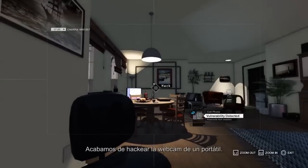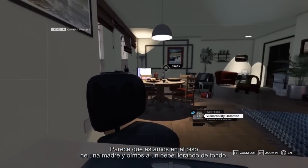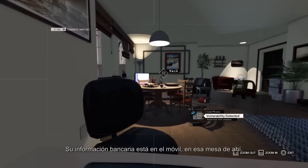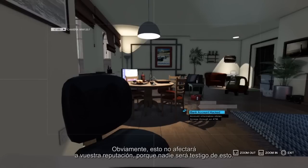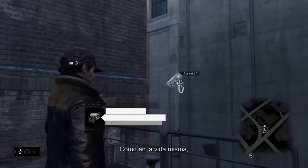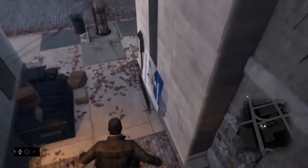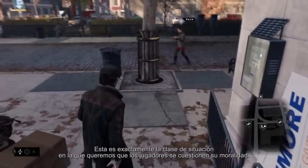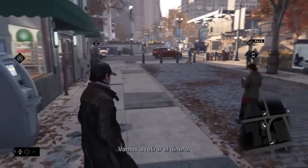We just hacked into the webcam of a laptop. It seems that we're in the apartment of a mother, and we can hear her baby crying in the background. Her bank information is in her mobile phone sitting right there on the table in front of us. It's totally up to the player whether we decide to steal it or not. Of course, this won't affect our reputation because nobody can witness this action. Just like in real life, nothing is totally black or white, but rather many shades of gray. This is exactly the situation where we want the player to question his own morality.